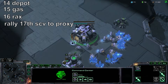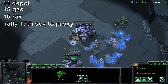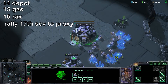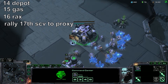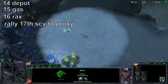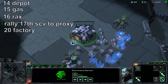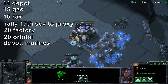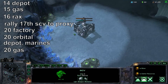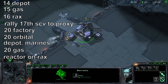Your proxy location is going to be the base behind the rocks of your opponent. Factory at 20, an orbital, supply depot and marine, gas geyser.